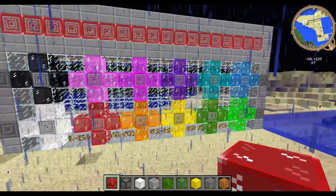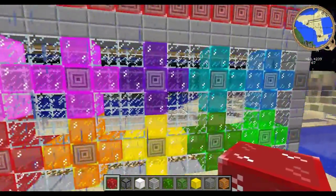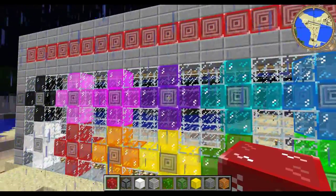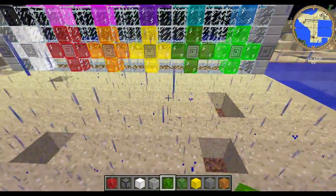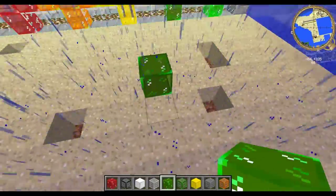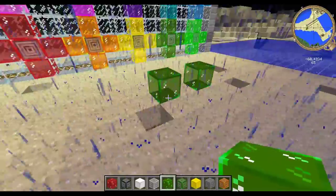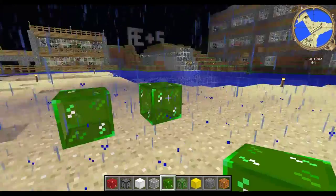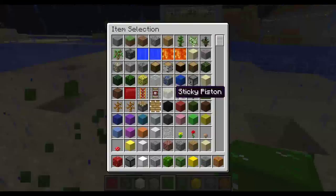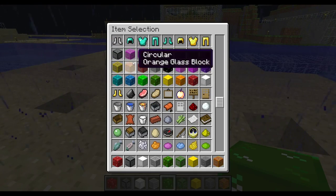You can do stained glass windows with them, whatever you want. Right now I'm including two different textures. As you can see, the circular one in the center, and then these on the side which are closer to the normal glass texture. To kind of give it more of a 3D effect, I also did change it — though it's not readily apparent here, on some of the blocks it is more noticeable. Let me pick one of the circular blocks, because I think that texture is showing better right now.